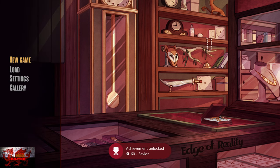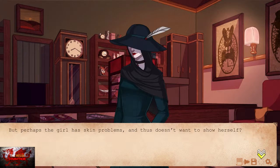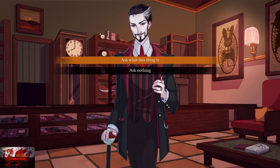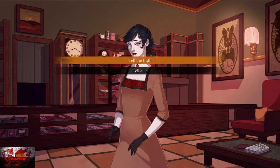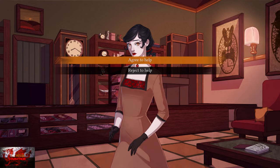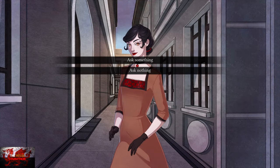Just one more playthrough to go and that will be all achievements done. We're going to ask what this thing is again. Then sell the brooch. Then tell the truth. And agree to help. First up on the map we are going to number one — the police station — should automatically be circled. Once we get there we're going to ask something.